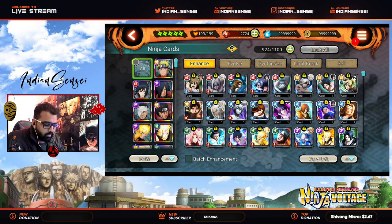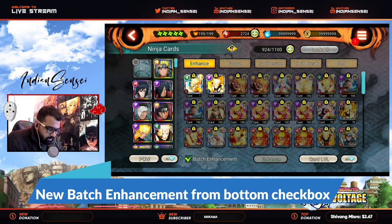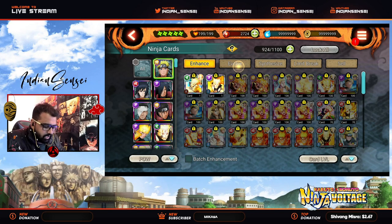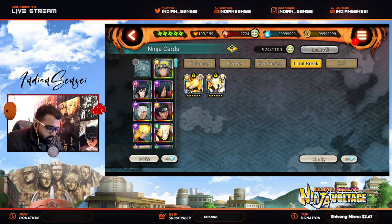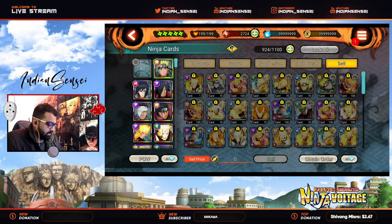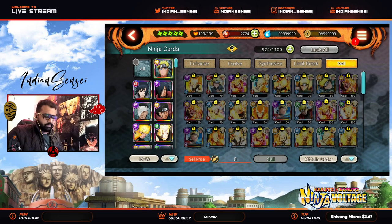This is really good especially for AOM — now if you go to Naruto, all Naruto-related cards will be visible. Batch enhancement is also available; if you click on the icon at the bottom you see batch enhancement. Batch evolve is also available, synthesize is available specifically for Naruto, limit break for Naruto, and sell for Naruto — so this is a good thing.